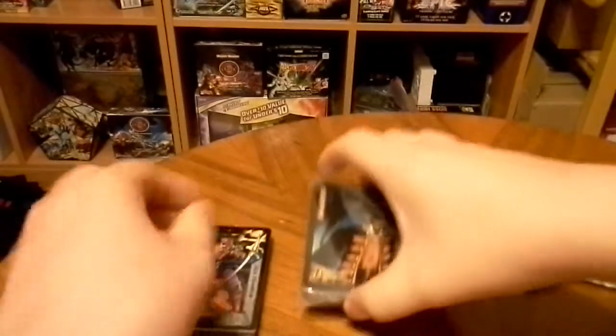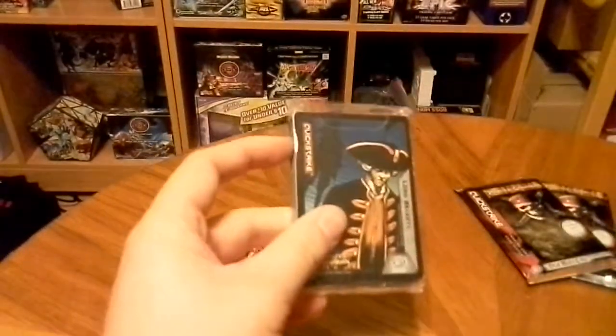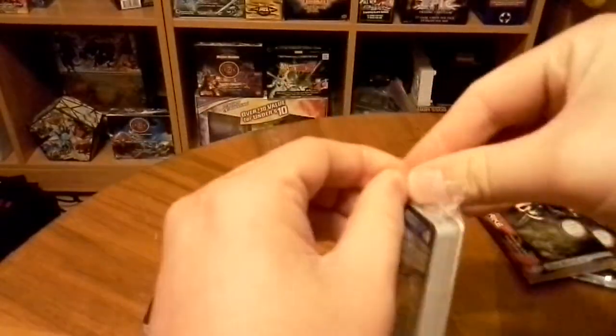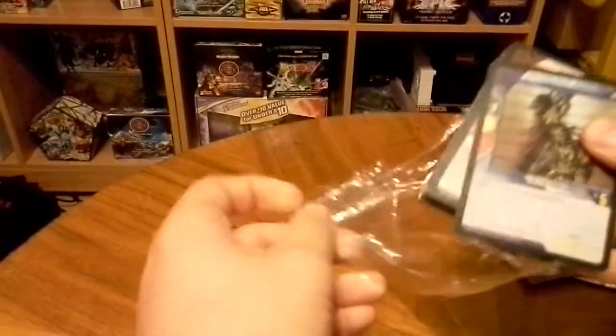So that's our Jack Sparrow. This is basically the two-player starter that you can buy, just without all the rulebook and the playmat. So we have Lord Beckett for the other. There's both sides.